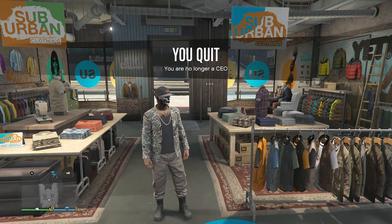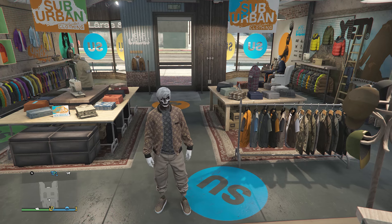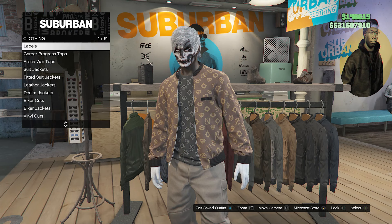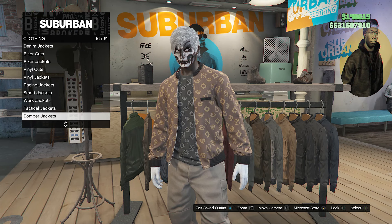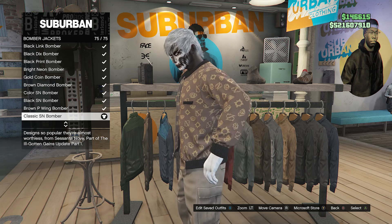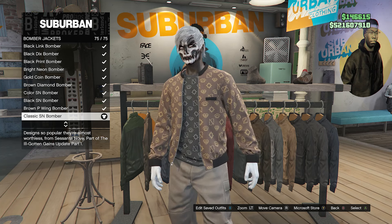Now let's create the outfit from the thumbnail. To make this outfit, you should still be wearing the tan joggers. Head over to your tops, scroll down until you find bomber jackets on slot 16, and scroll all the way to the bottom on slot 75 and equip the classic SN bomber.